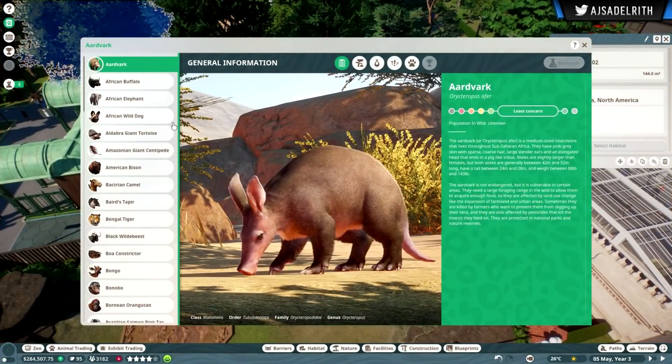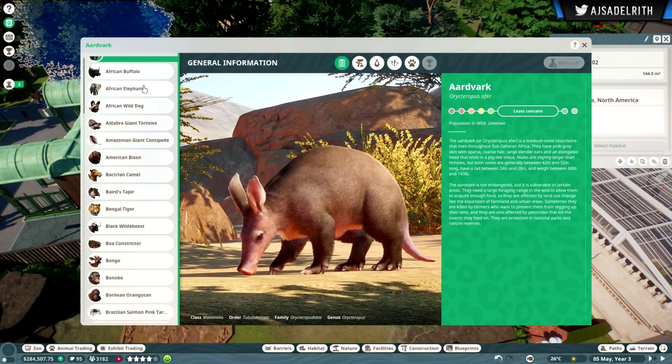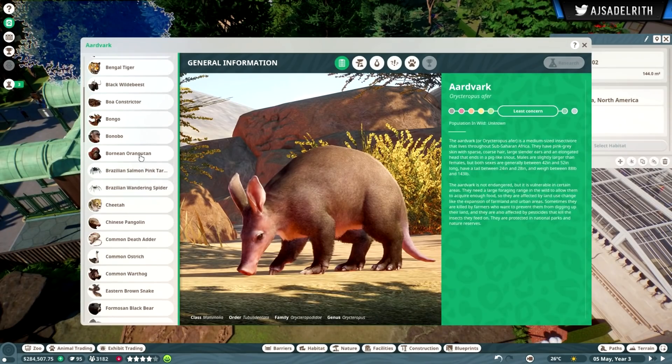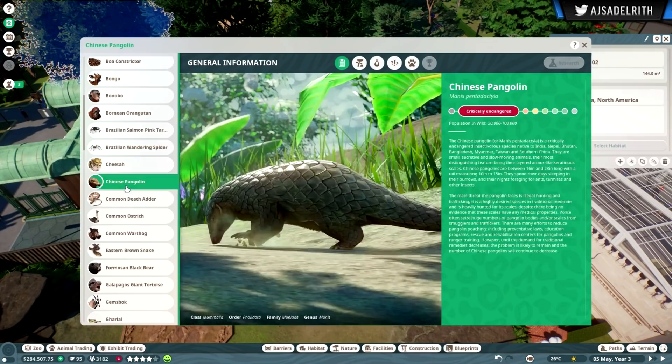There's also this extremely awesome encyclopedia that they've gone and added all the visuals and data to for literally every animal in the game, and the sheer amount of effort that went into that alone is amazing. Almost everything you could want to know about the animals you're taking care of is in there, and they even tie it into general gameplay — props to that.